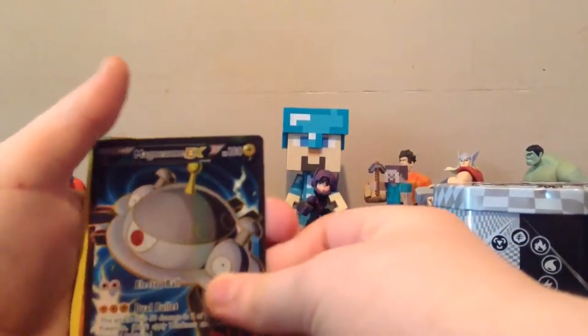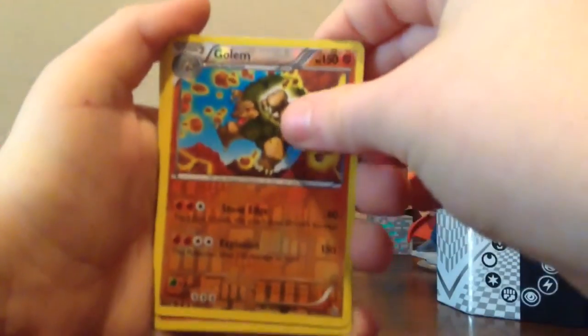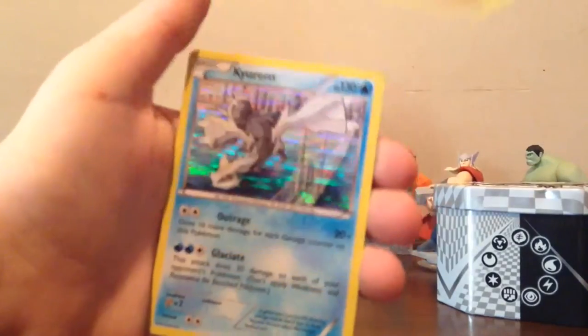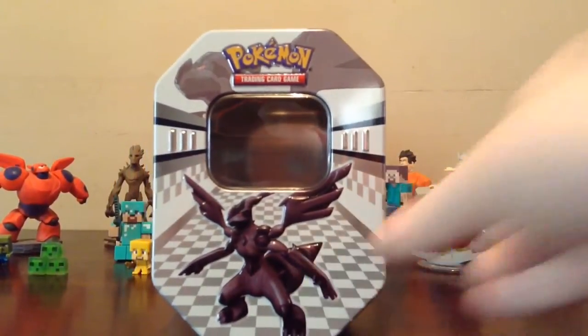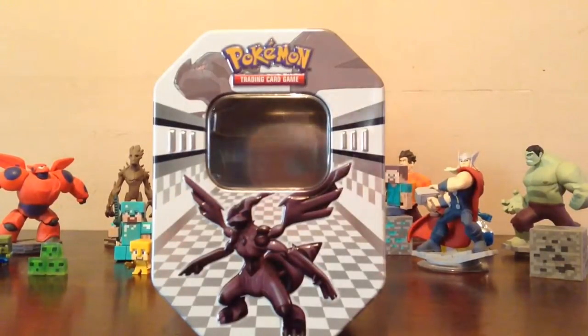Now let's review what we got from that pack opening: the beast — Magnezone EX full art, a reverse holo Golem, another reverse holo, and the holo Kyurem — however you say that name, sorry guys. That's gonna have to be the end of this pack opening. We got one EX full art, so that's good enough for me. I'll see you guys later, goodbye!